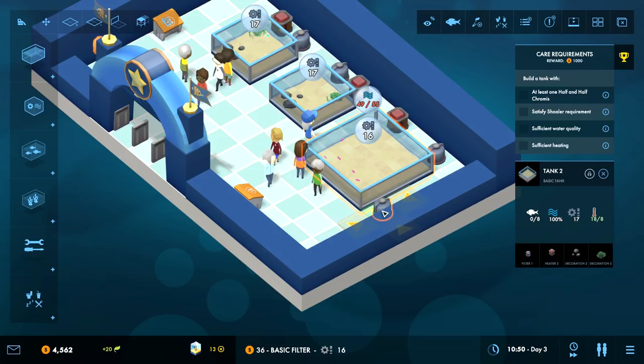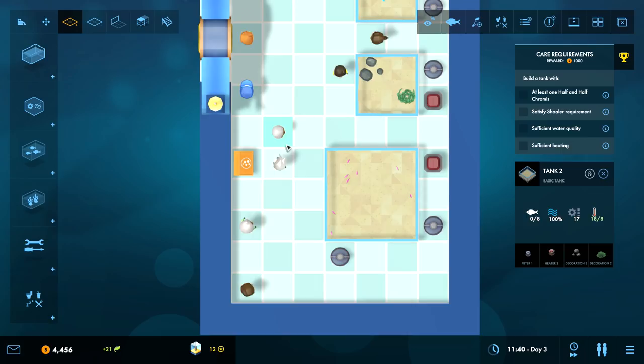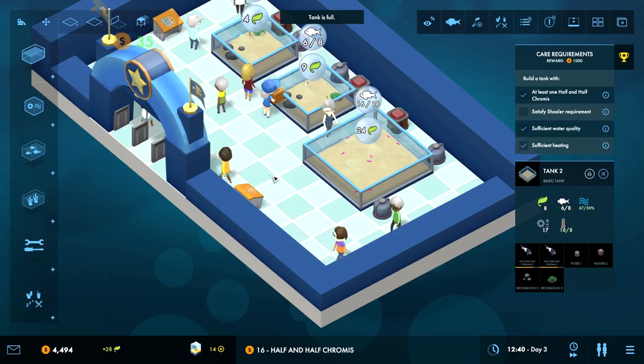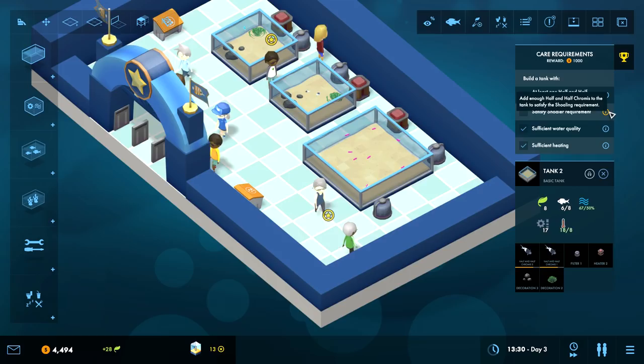Gonna need a little more space for that. They need to be able to get around the filter to reach the other one - there we go. Now I can add the Half and Half Chromis in there. The tank's full. Oh wow, you buy them three at a time - you go all in. They should be happy now because they satisfy the shoaler requirement.